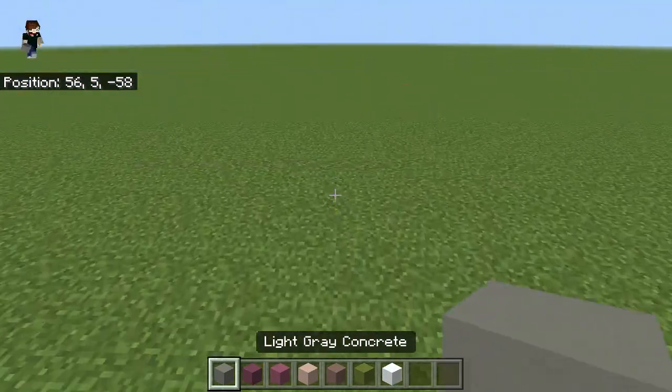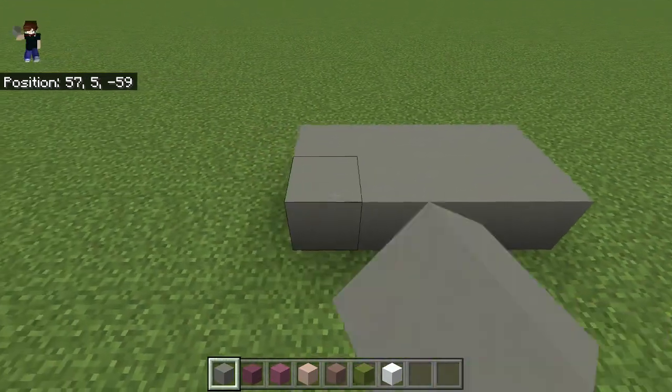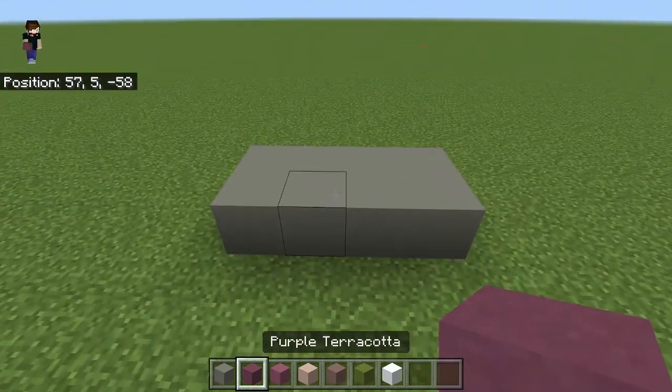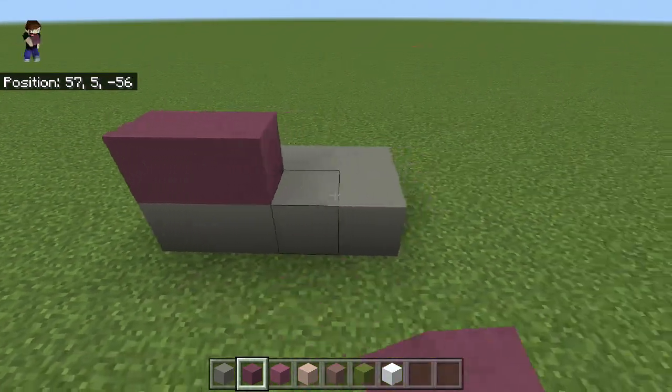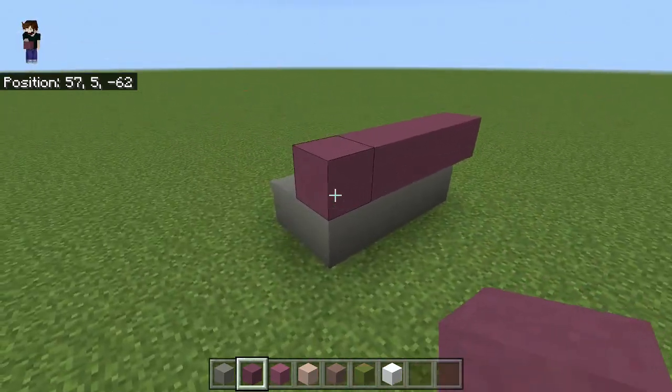Starting off with your light gray concrete, go one, two, three, four and then again one, two, three, four — and that's the base feet complete. Switch to purple terracotta and from the front go one, two, three, four, then overhang from the right by one and the left by one as well.